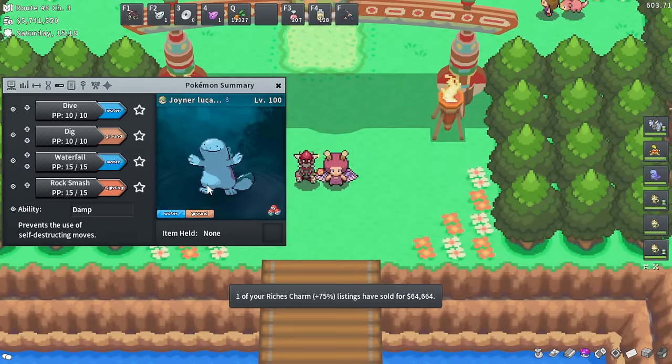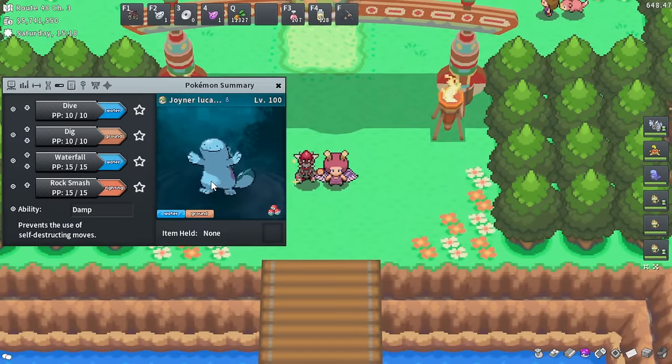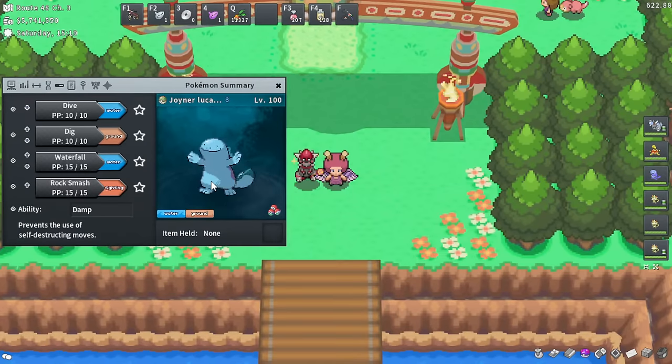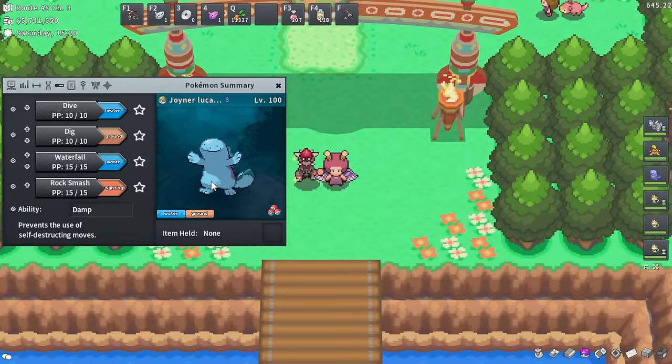Damp Pokemon are pretty much always nice to have on a shiny hunt, even if you don't expect to run into an explosion shiny. A good example: I used to do x5 horde hunting at Lickitung and Wobbuffet in Cerulean Cave. One day I accidentally stepped left and encountered an Electrode — if that Electrode had been shiny, it could have exploded and I would have had no way to catch it without a Master Ball since I didn't have my Damp Pokemon.